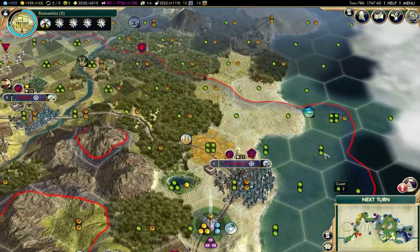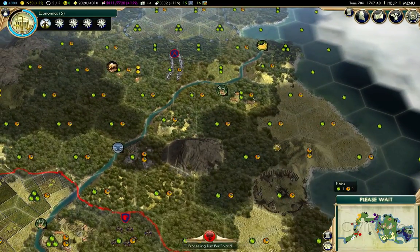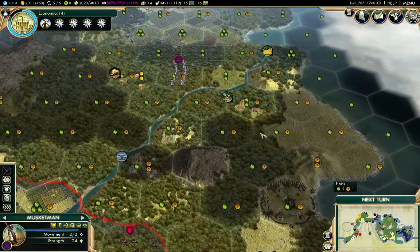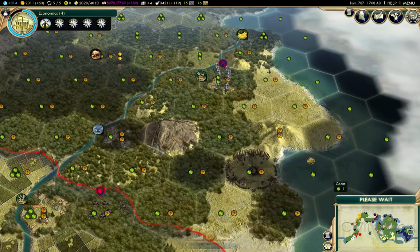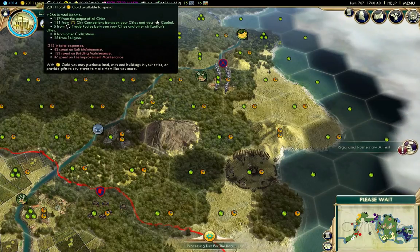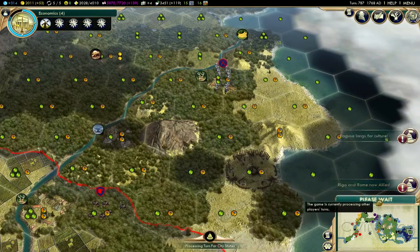We'll do the harbor there too. I said I was going to be building military, but I really need to get the production up in those coastal cities as well, so that as they grow they actually make production better. I'm just about there for that encampment to clear it. On the upside, when we didn't get the Himeji Castle, we got 900-plus gold, so that's helpful at least.